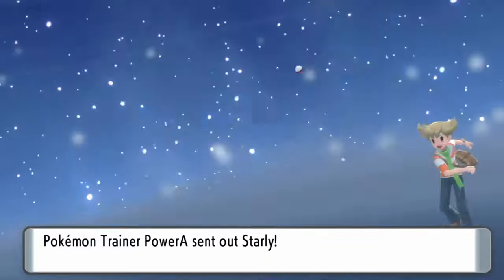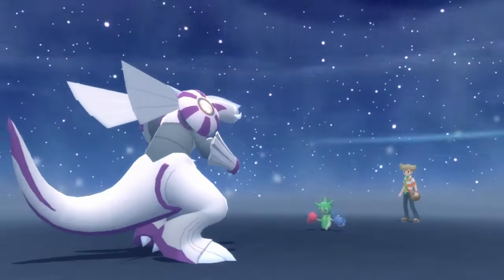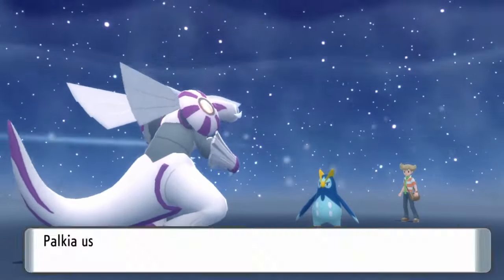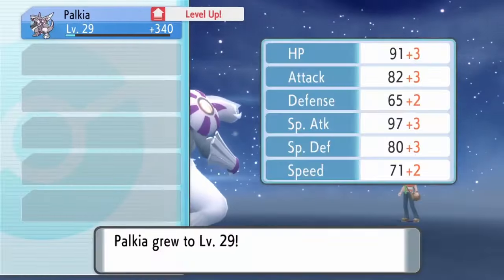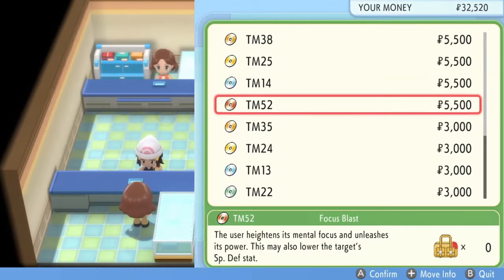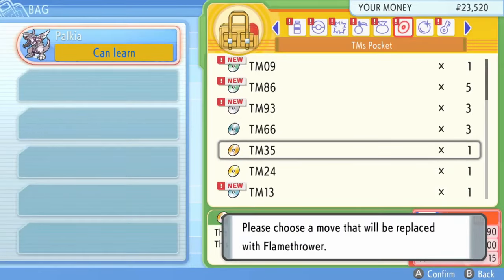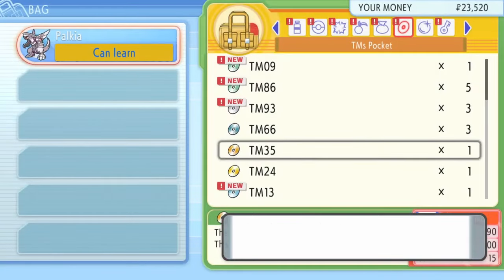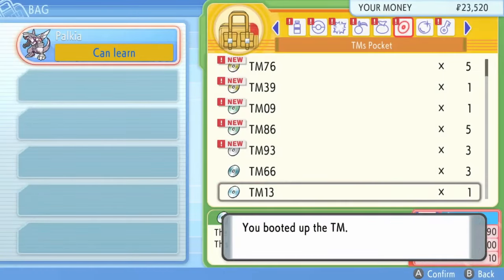The rival fight takes 4 turns: one to knock out Starly, one for the Roselia, one for the Prinplup, and finally one for the Ponyta. Even though we are already overwhelming our opponents, we are about to add to that with new TMs from Veilstone. We pick up Thunderbolt, Flamethrower, and Ice Beam from here. The only attack we keep is Water Pulse, and this will carry us until we get Surf from Celestic Town.